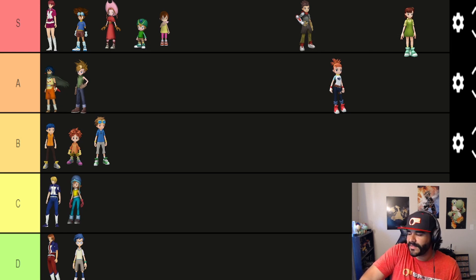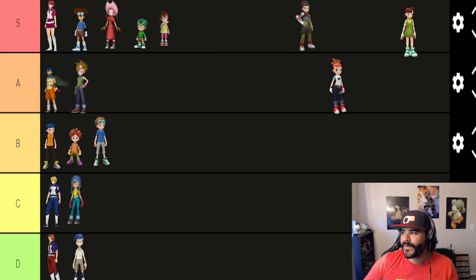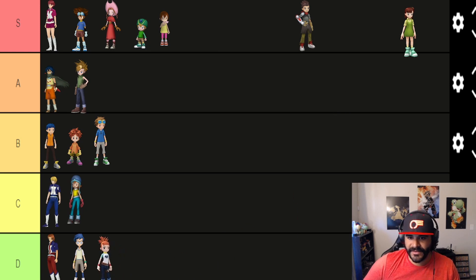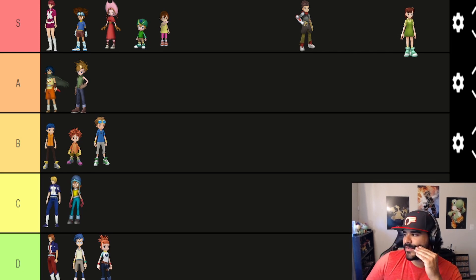Rika's ability, Aim, increases your Digimon's hit rate by 300 — and she is going straight to D tier as well. There are other ways to increase hit rate through chips or rerolling certain stats. I just don't think this is actually useful in any way, shape, or form.